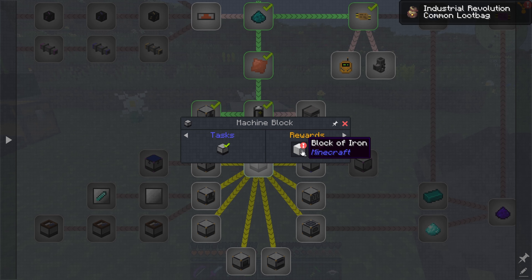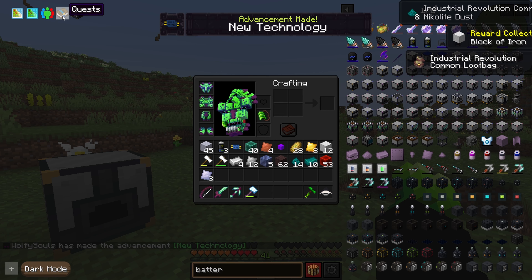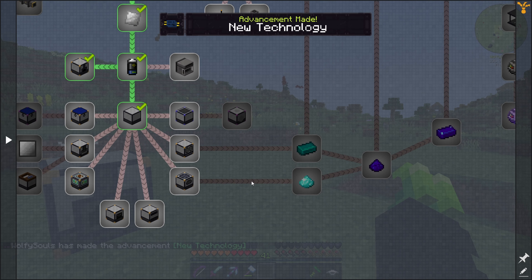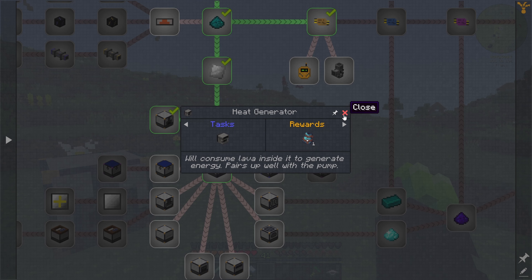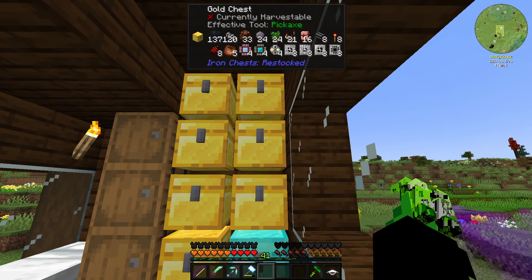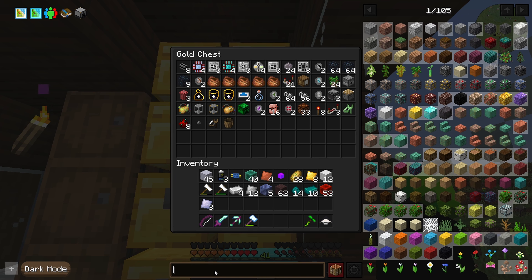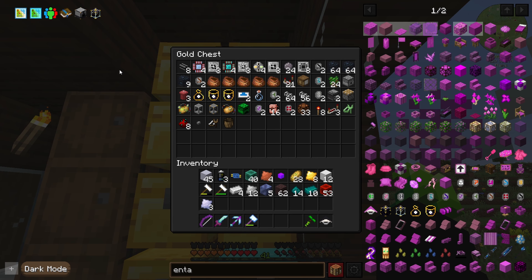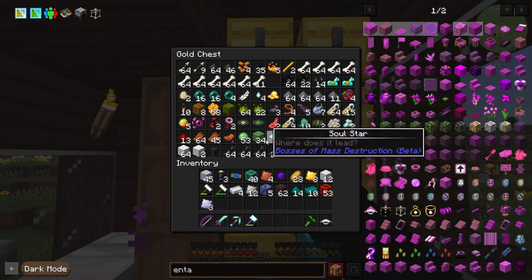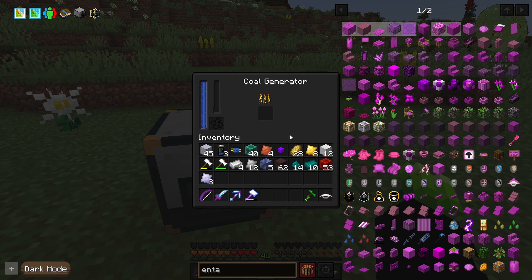Mark II - nice, nice. So I need to get to that to unlock the Mark II quest, that's fine. So I want heat generators, because I have sockets - not tanks. Shouldn't be too bad to make entangled tanks, right? Yeah, that's easy enough to do. Actually, I don't have enough blaze rods - we'll have to go to the nether for that. Which is fine. But for now, we have power, which is sick.